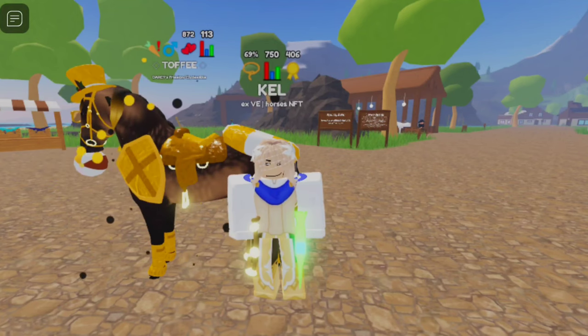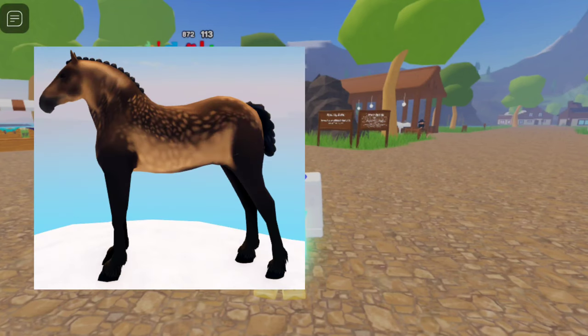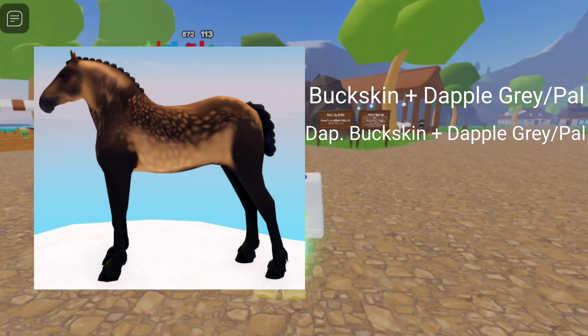Our first one is Suti Buckskin. To breed that, you need Buckskin plus Dapple Gray or Palomino, or Dapple Buckskin plus Dapple Gray or Palomino.